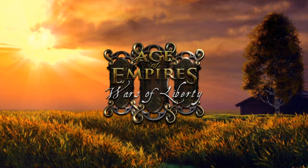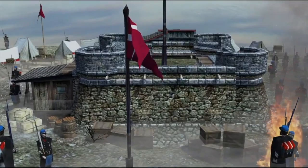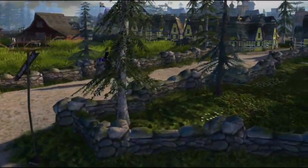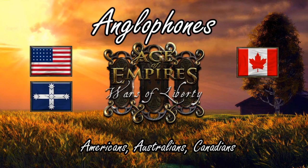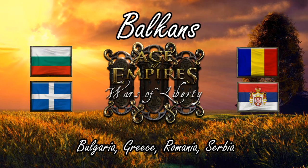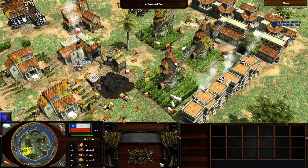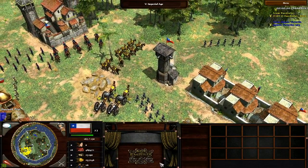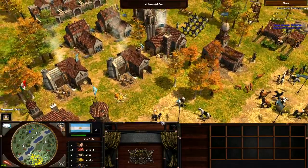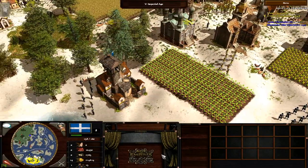Getting into the new civilizations, let's start with the Europeans, with Denmark and Sweden planned in the near future. Then Asians, Natives, Anglophones, Africans, Balkans, and finally the biggest cultural addition to the game, Latin Americans.